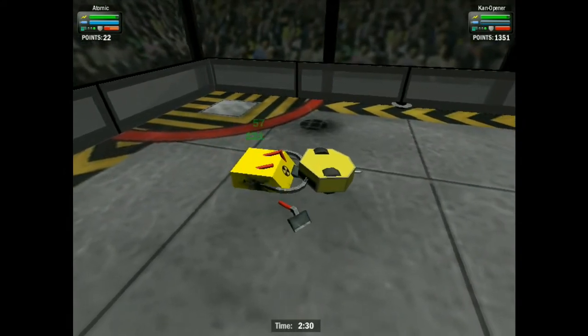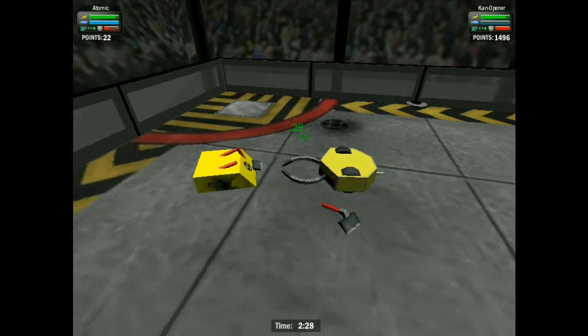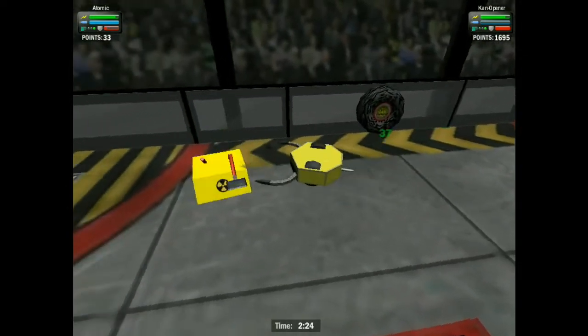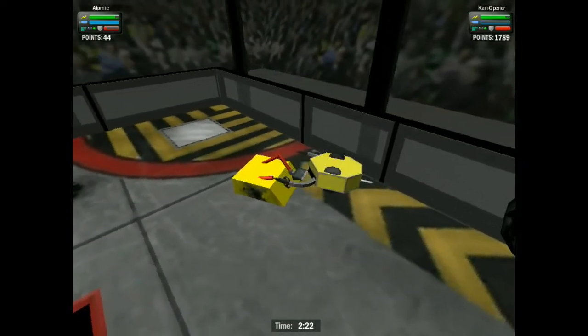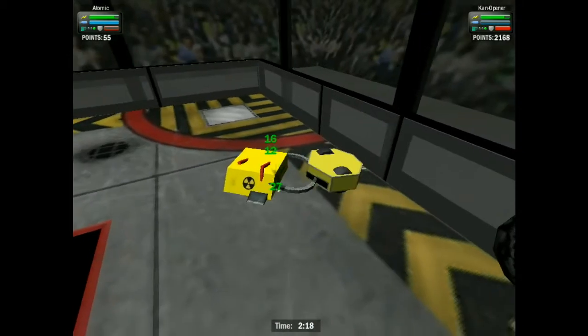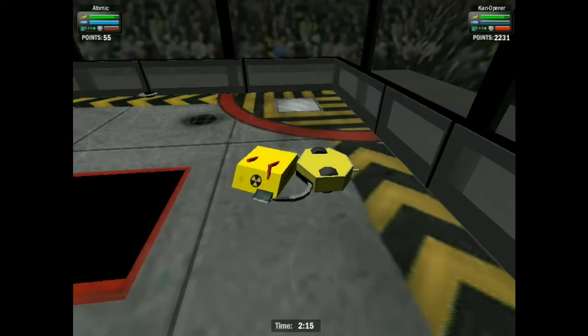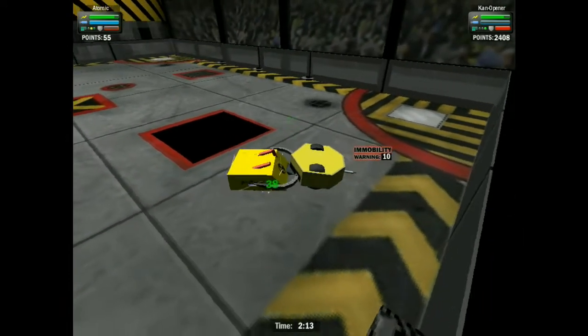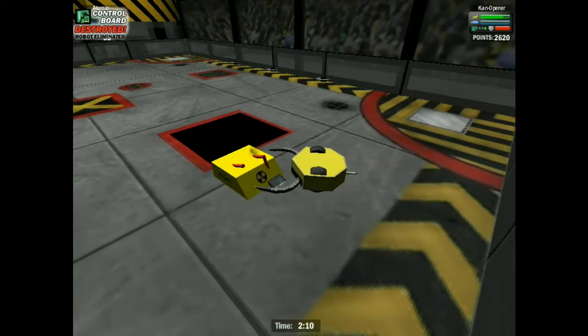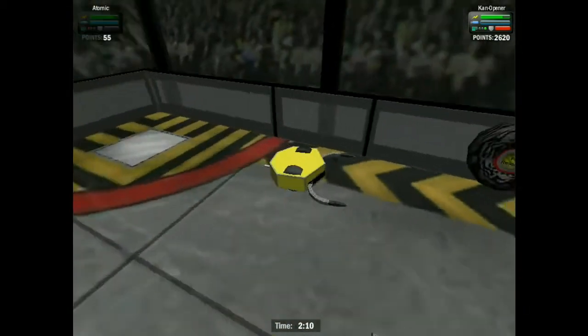He's really going to struggle to get the flips he needs, while Canopener can move in and take a bite, and a pinch, and a nibble towards the sides of Atomic. He locks hold of him again. Both robots having to stop — it delayed Canopener for just a mere 2 seconds — and the fight is over. It's Canopener in round 1.